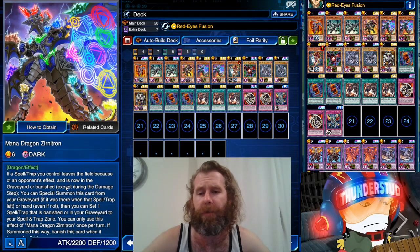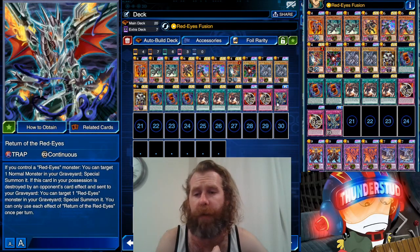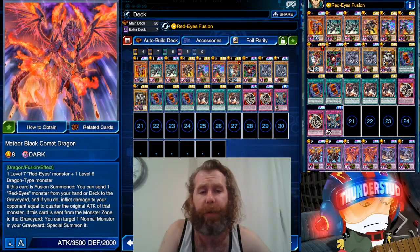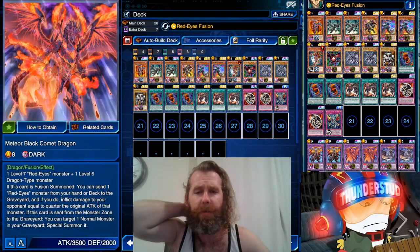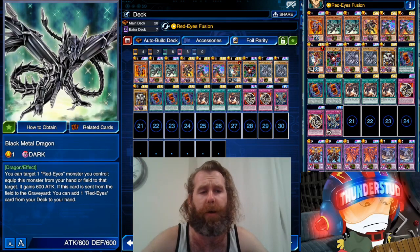We're using Mana Dragon Zernita — if a spell card you control leaves the field because of an opponent's effect, is now in the graveyard, or is banished, you can special summon this card from your graveyard or hand even if it's there, then set one spell or trap card that was banished. So you can protect things like Return of the Red Eyes, you can protect things like Fiendish Chain — it works out really well for our boy. And of course he's fuel for our Comet Dragon. So Red Eyes are doing a lot now — we have Fangs, we have two new bosses to really work around, and then all the normal elements like Lightning and other wing monsters.